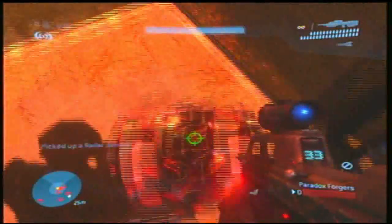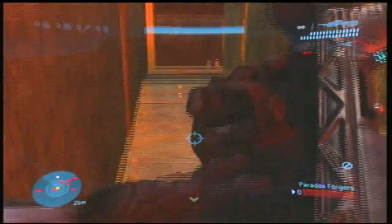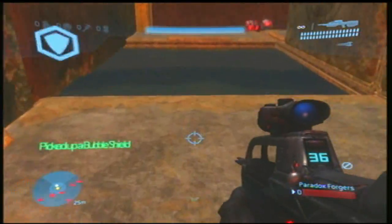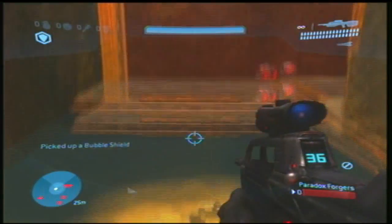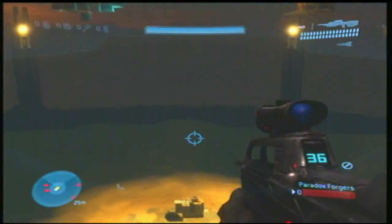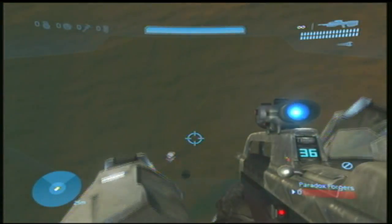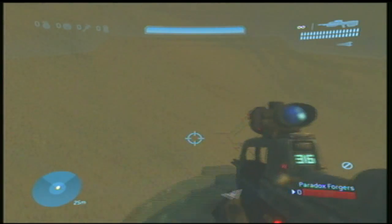So you're gonna get the one that was unused, and then get the one that was used, jump off of it, and then radar jammer jump off the added explosion. I know that was confusing, and I just failed at saying that, but we're pretty much at the end of the map. You're gonna throw a bubble shield to cover yourself from the bombardment of the lasers.